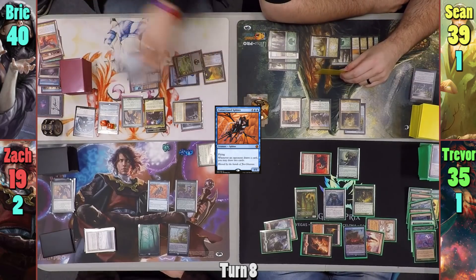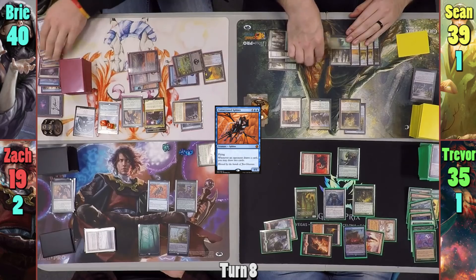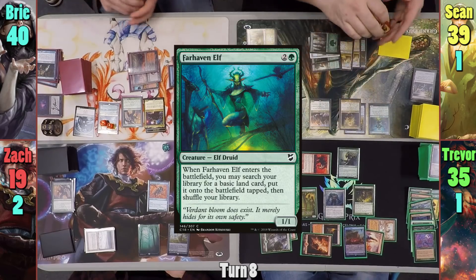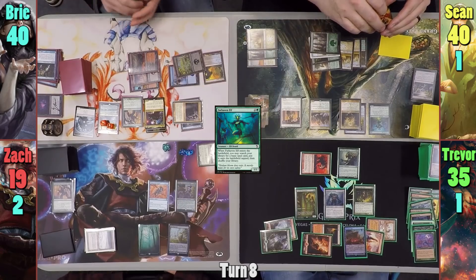She also has to sacrifice a permanent due to Michiko Kanda's trigger, and Snapcaster Mage takes one for the team. Sean draws for turn and pays three to cast a Farhaven Elf, grabs a basic Forest, and passes.